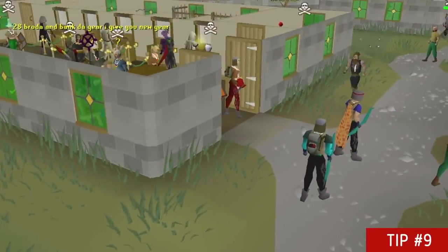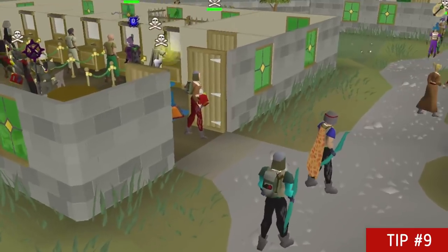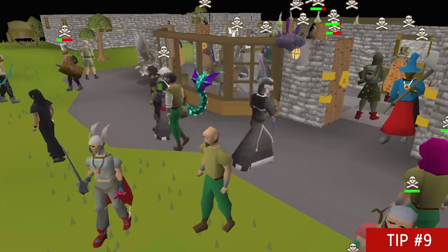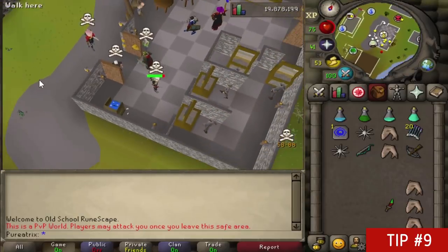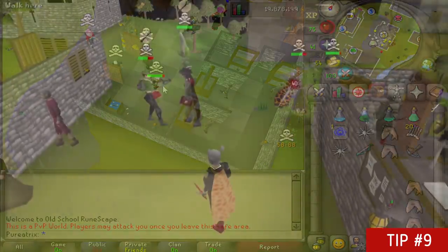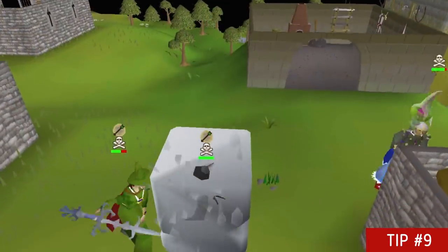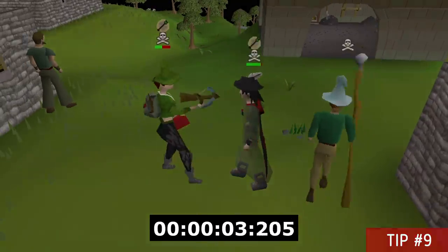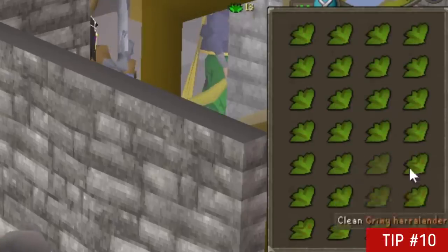With a recent update came a safe timer of six seconds where you can attack your opponent back if they run into a safe zone. This six second timer will only activate if you attack back, so if you get attacked and don't want to fight, you can run into the safe zone without attacking and you won't be able to get attacked. Also, when you use a special attack there's now about a four second timer until you can teleport, so rushing is slightly more difficult.